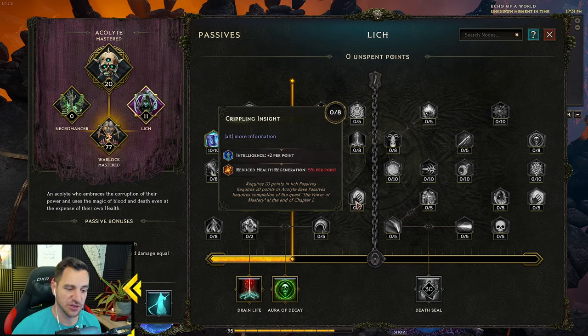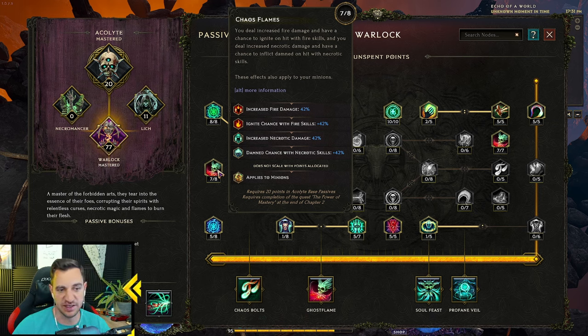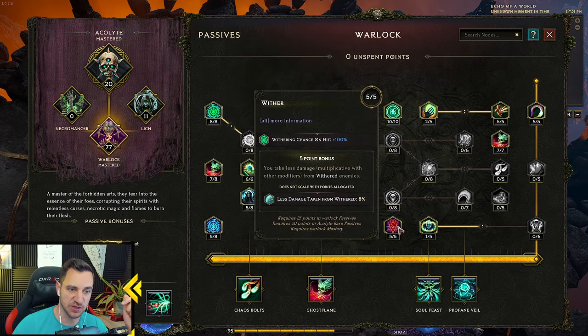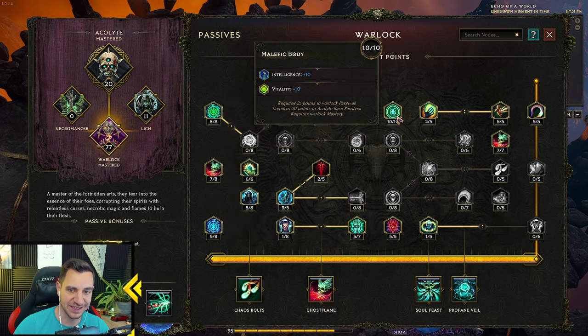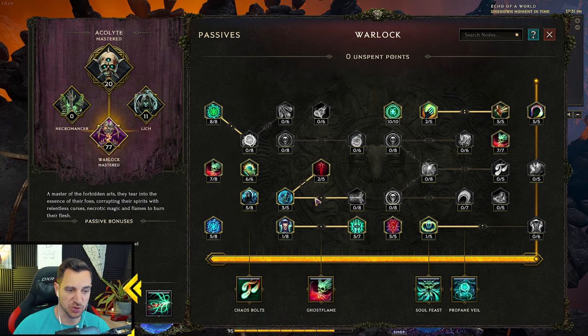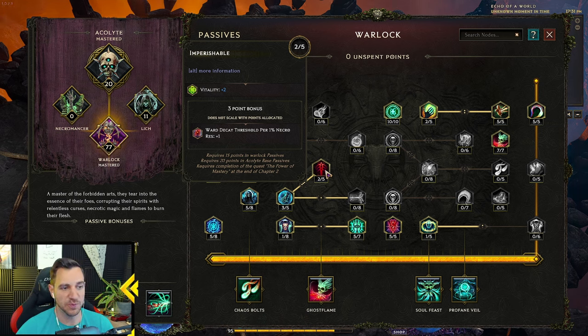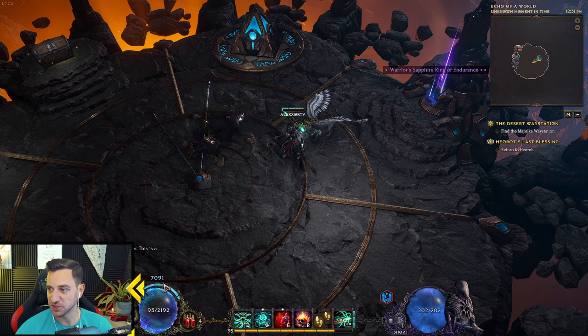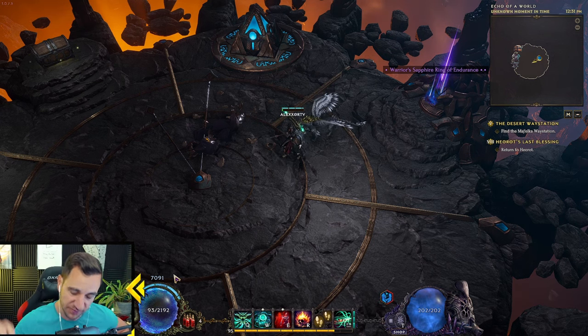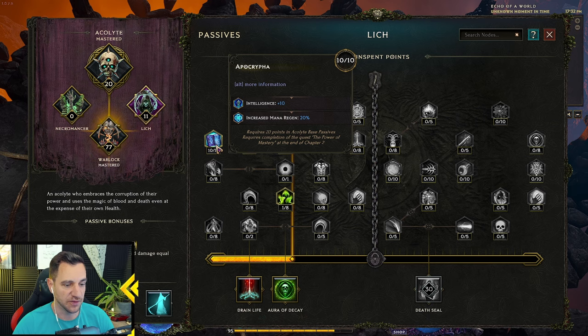That passive is debatable: 40 percent fire and ignite chance, and 50 percent Damned — not crazy. You can instead go more into the Lich tree for damage over time and Crippling Insight, since intelligence scales all your skills nicely. I kept it at the current choice; it felt nice. Everything else is classic Warlock as always: withering chance, intelligence and vitality, less damage taken per curse on target, ward decay threshold, and the key passive — ward decay threshold per one percent necrotic resistance — since we have a lot of necrotic resistance, we sit at 7,000 health consistently.